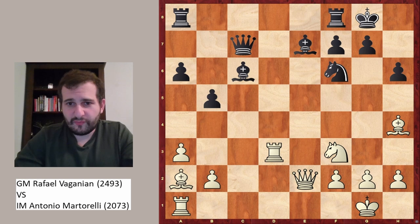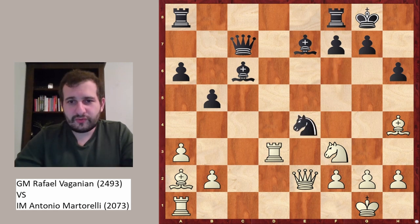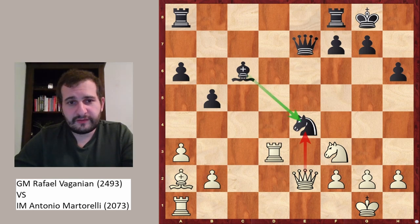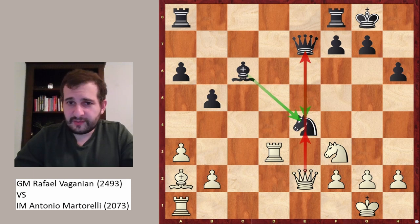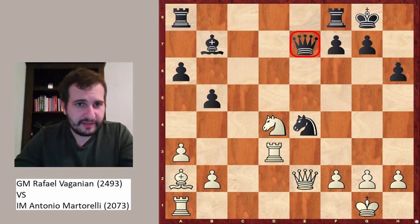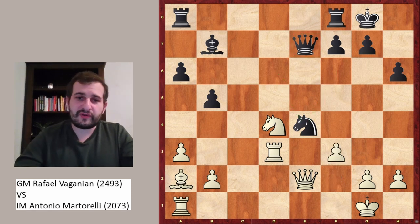Instead, Martorelli played a very strange-looking move almost instantly — knight to e4. It looks like a very typical move for a similar structure, like in the Lasker Defense in the Queen's Gambit Declined. However, here it's not working because of a very simple tactic: bishop takes e7, queen takes e7, and now the queen is attacking this piece, which is defended twice, but there is also this pin. Black probably just overlooked knight d4. So this is just lost for black, because after bishop to b7, the queen is still not defended, and if the knight retreats it's not defending the queen since it's on e7 — so f3 is just winning a piece.